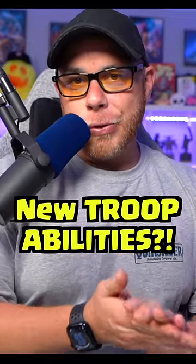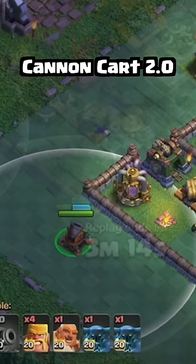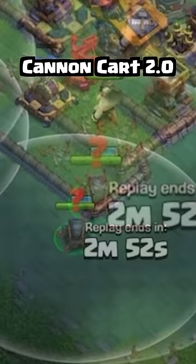Did you see the new troop abilities in the latest Builder Base 2.0 blog post? The Cannon Cart has the ability to turn into a stationary mortar that can clear buildings from a distance without being targeted, and when all buildings are cleared, it will notify you that it needs to become mobile again with a red question mark above it.